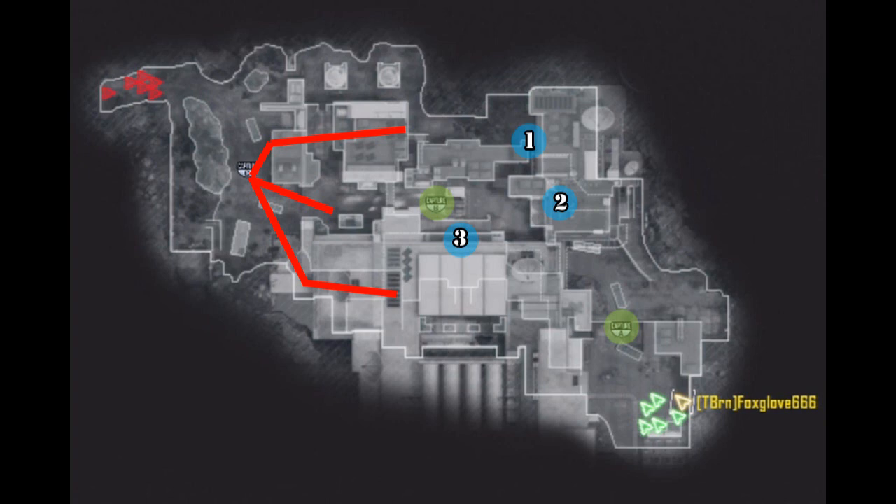Position two is the upper height. I would recommend you take the height because you can get sniped from the back end of C. Take that heightened position and make sure no one comes on. Position two also has eyes on the A flag, so if people sneak past you can get eyes on A and get some grenades over. Position three you can either have at base level so you can hop onto the B flag if needed, or you can have it up in the windows — that will also cut off all traffic coming through the factory, which is the bottom red line there.